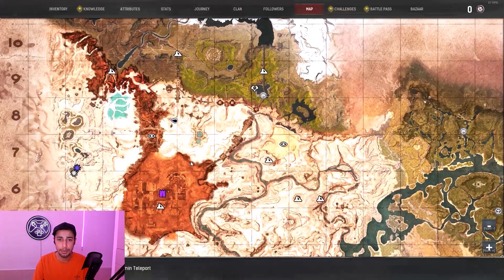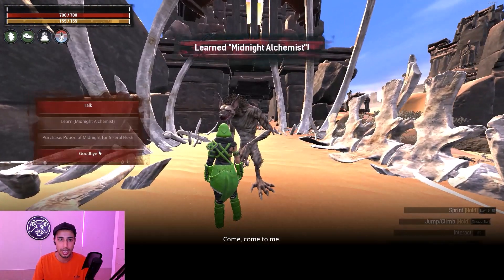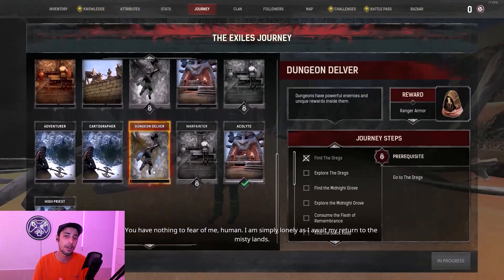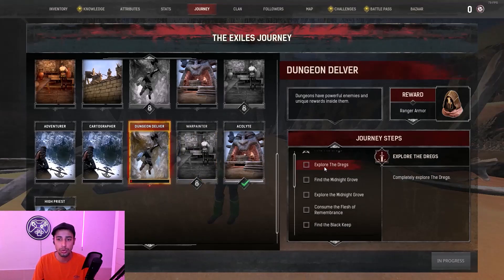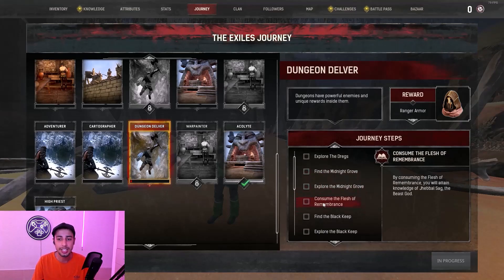The Jebal Sag dungeon is on D8. Come here and talk to the werewolf to learn it, then make your way to the Jebal Sag dungeon. I'll explain the dungeons one by one since there isn't enough time to do them all in detail. First it says 'find the dungeon' — that just means go to the dungeon entrance. Then 'explore the dungeon' means killing the end boss.